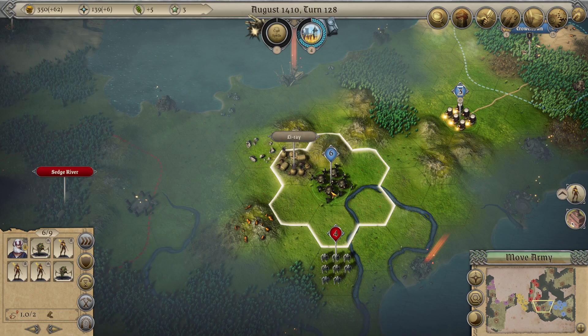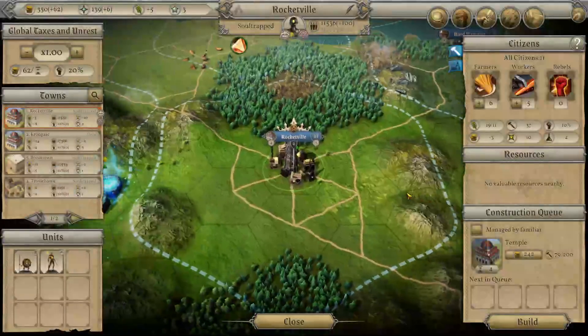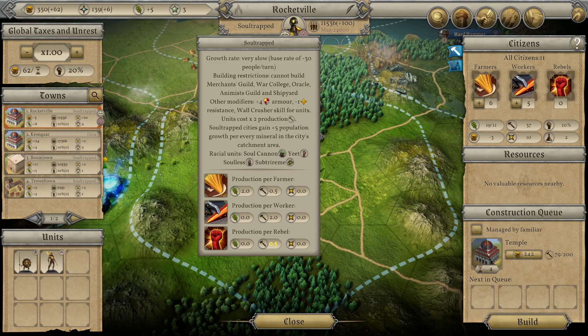So - the new DLC for Master of Magic: Rise of the Soul Trapped. I'm kind of liking them so far, except for the growth. This very slow growth rate - that minus 30 penalty is harsh. But they're not the only race with that penalty. Trolls are like that, I think goblins are even slow too. There's a couple of different races that are really slow.